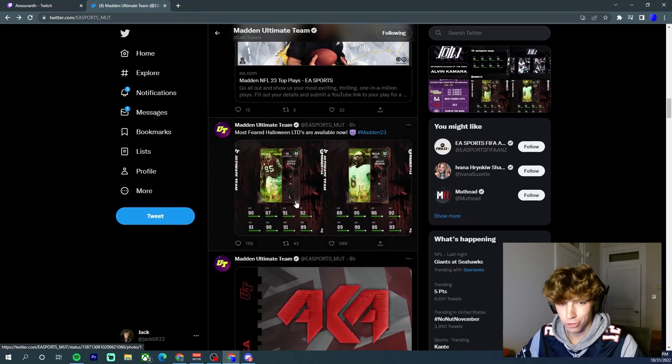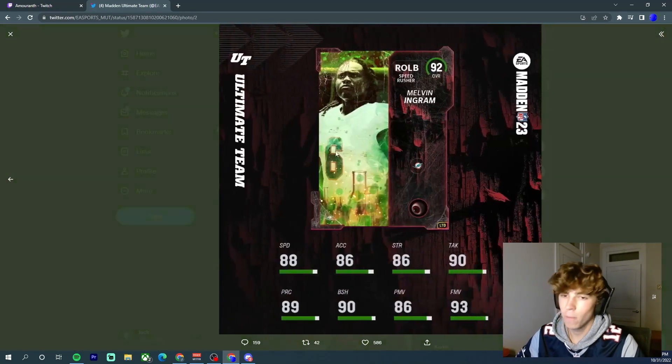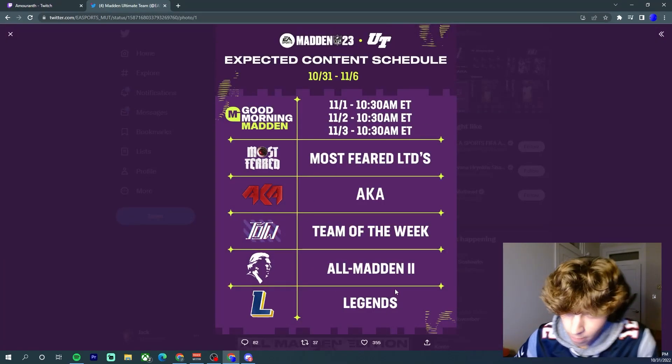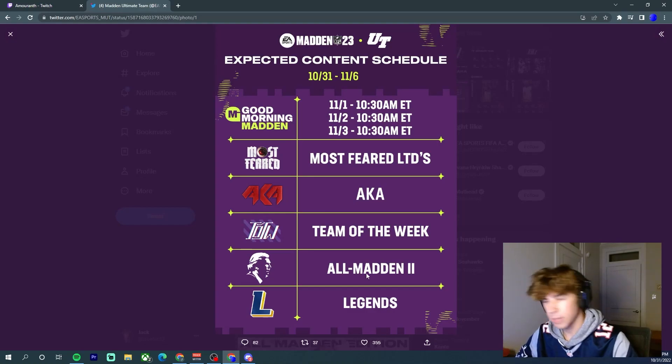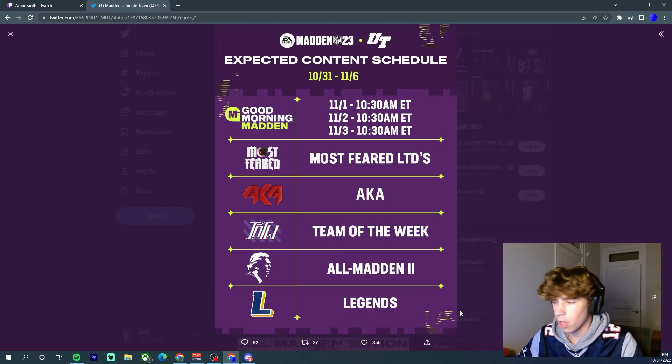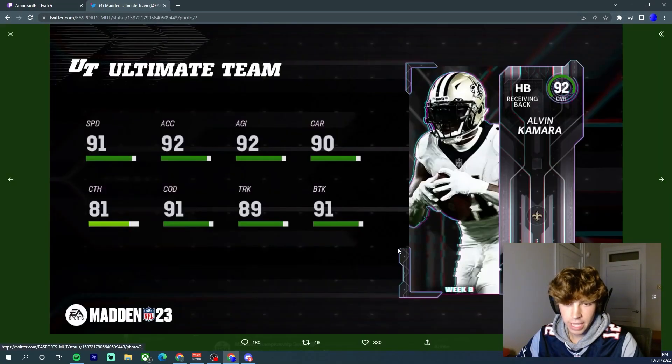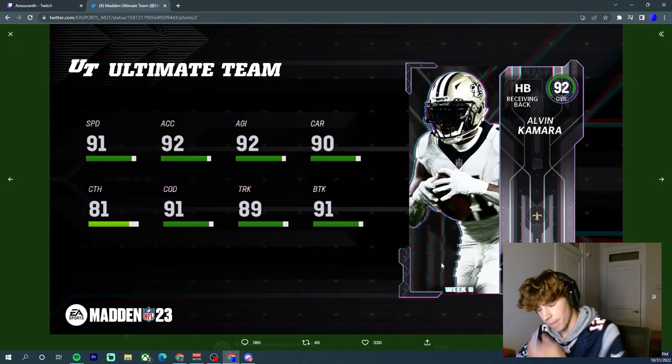We have Shady McCoy, Etutal Jones — both very good cards — and George Kittle and Melvin Ingram, both basically impossible to pull. This is the All Madden Part 2 content schedule: they're going to be 93 overalls, which is the first overall jump we'll see, so be prepared. That also means we're probably getting a pack odds boost, and we've also got this Alvin Kamara.